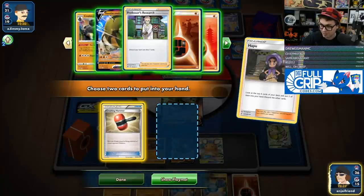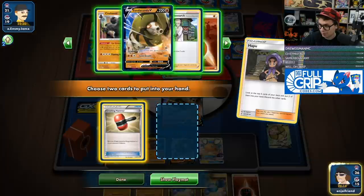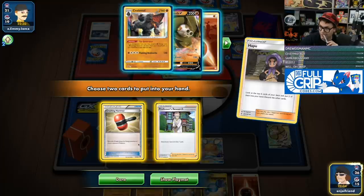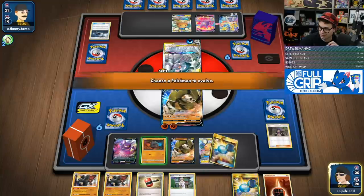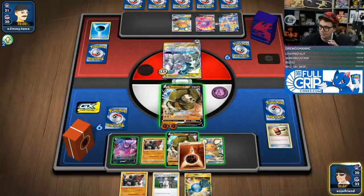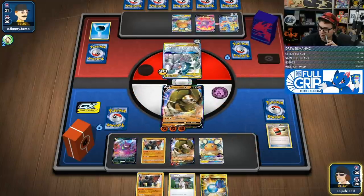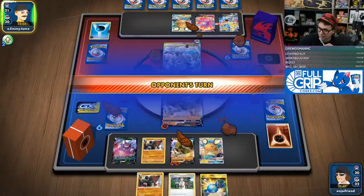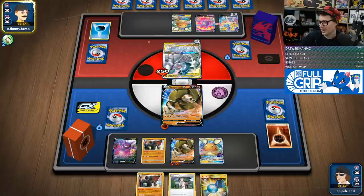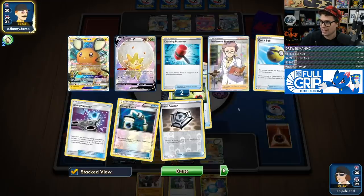I want Crushing Hammer. We need to hit this Crushing Hammer for sure. I'll go Rare Candy into Colossal. We'll go Tar Generator. Sand Breath. Unfortunate lack of Fionn — I could have guaranteed knocked out anybody on the bench this turn.